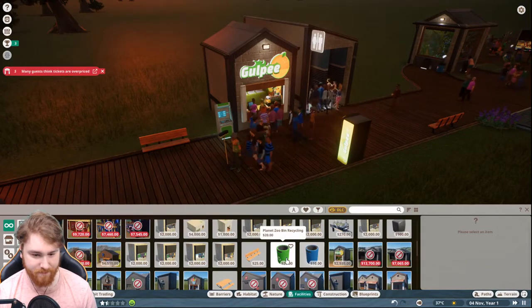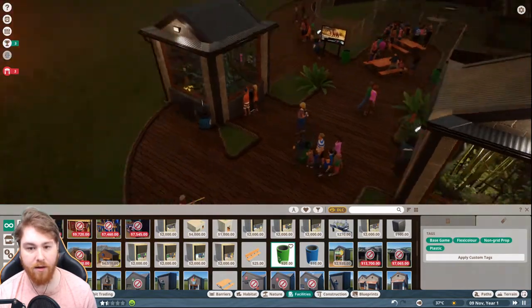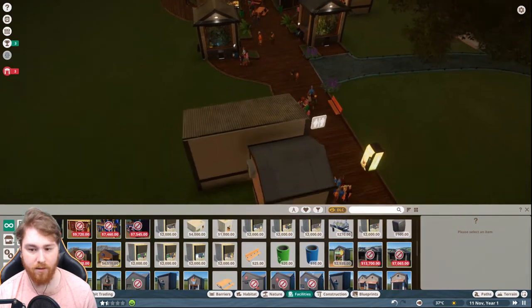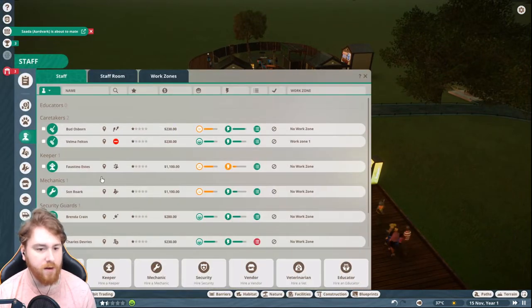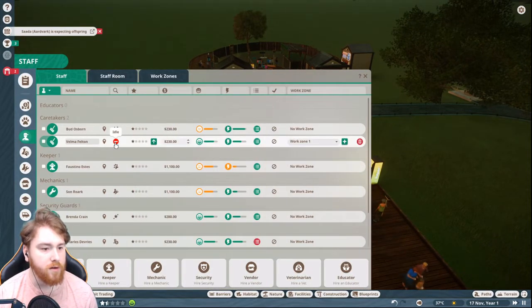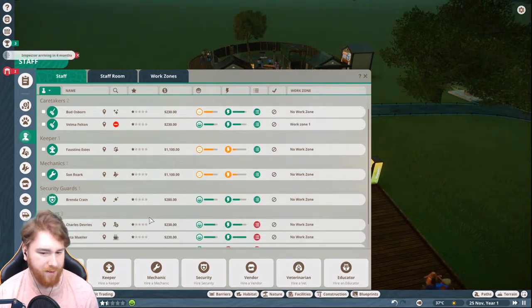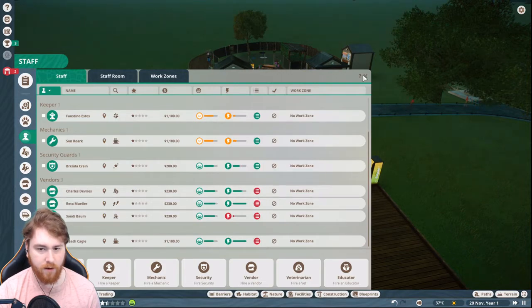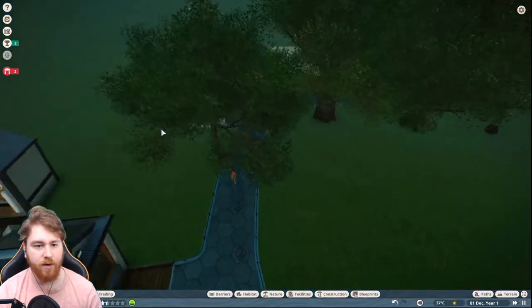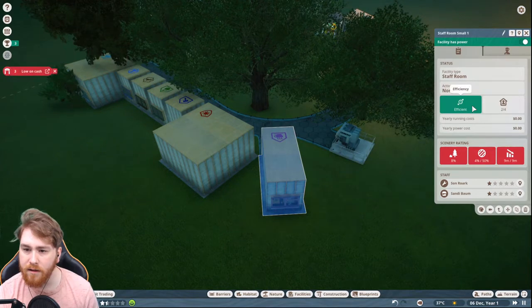Right, we are making a steady profit. She's got work zone one - they will be occasionally idle, so that's fine. We do have a staff room, don't we, for them to go and chill at? Yes.